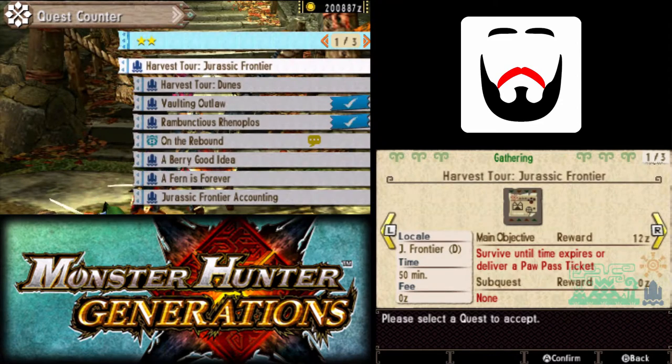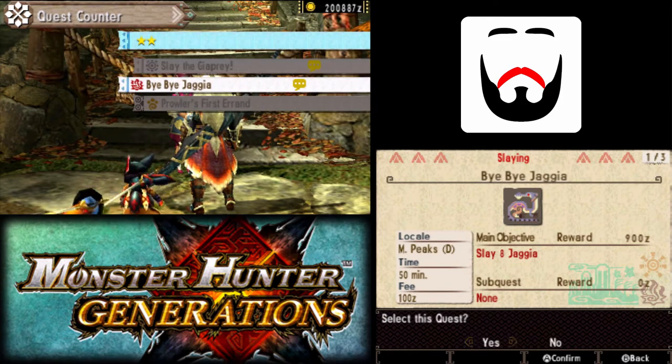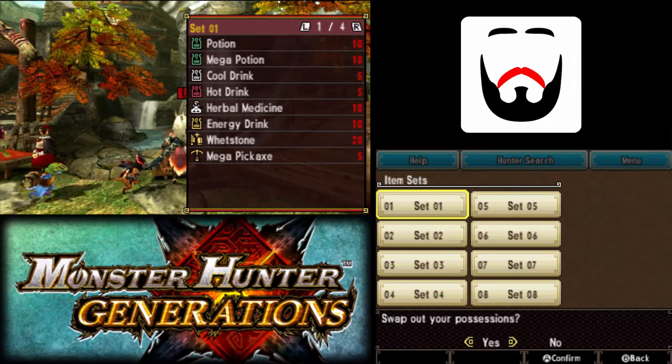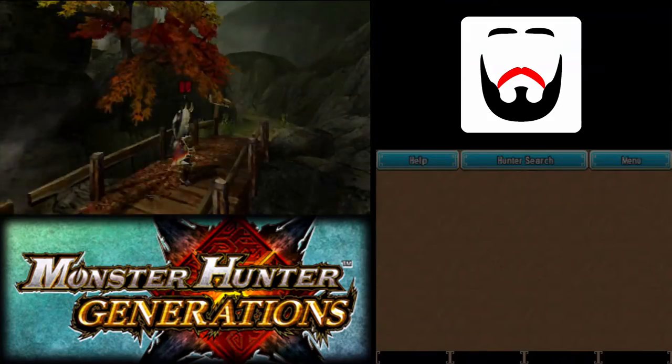Thankfully, we don't have to do any one-star, but we do have to do all four of the ones here. And since we're in Yukimo, let's go ahead and start off with the Yukimo ones. Besides, these requests lead to some pretty fun quests later down the line.